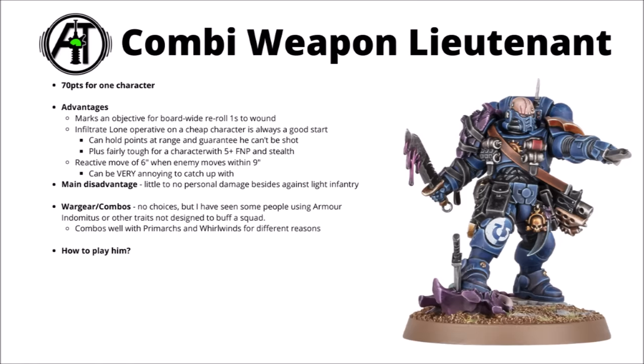Wargear-wise he doesn't actually have any equipment options, though occasionally people use durability relics such as Armour Indomitus if they don't have anything else to spend the points on. His rules do combo quite well with things like Lionel Johnson or Roboute Guilliman, where he's a lone operative that can trigger their own lone operative style rules to basically make sure that they can't be targeted at greater than 12 inches. And it's particularly nice to have if you have whirlwinds in the army — you can mark an objective and then with both Oath of Moment and the Lieutenant's debuff, they're going to be very easy to kill.